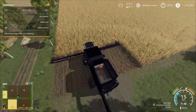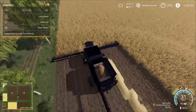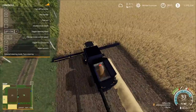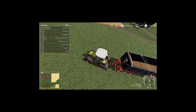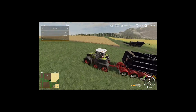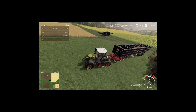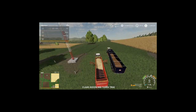We've already finished that up - took the barley to the silos and filled it up. We were sitting at 1.06 million, so we put in a little bit more than a million into the silos. This is what's left and we're at 2.9 million liters of straw.